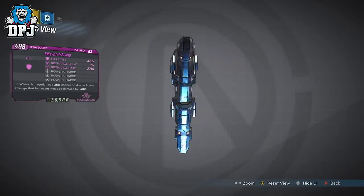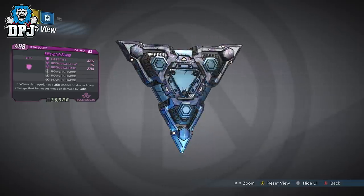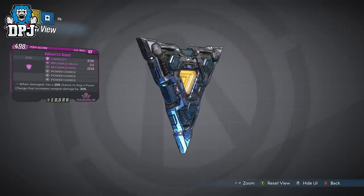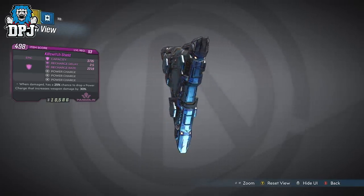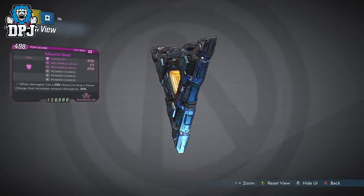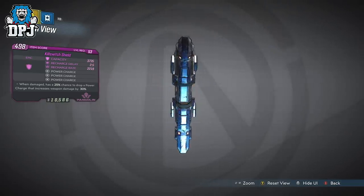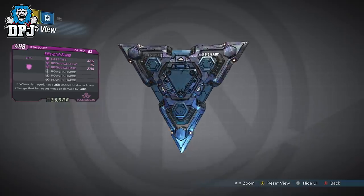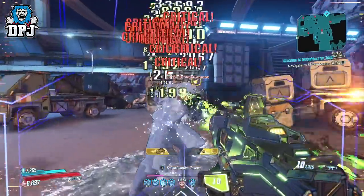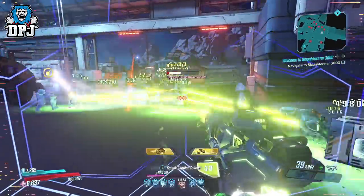Now realistically, I don't think stacking damage like this — although it's fun — makes farming bosses that much more efficient. Yes, it kills them quicker, but I actually feel there are better shields out there for boss farming. Shields like the One Shotter have the advantage here because with that, you don't have to hang around timing things and damaging yourself to get those charges — you can simply jump into the boss fight and lay down that damage. I feel this shield is better used having a constant flow of extra damage while playing in instances like the Slaughter Shaft and the Maliwan Raid.